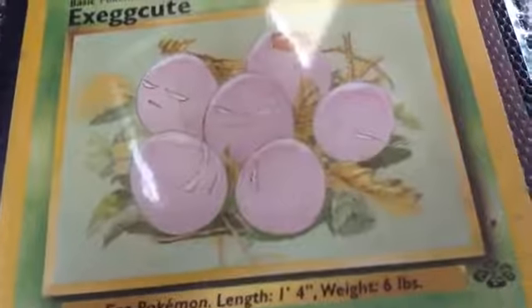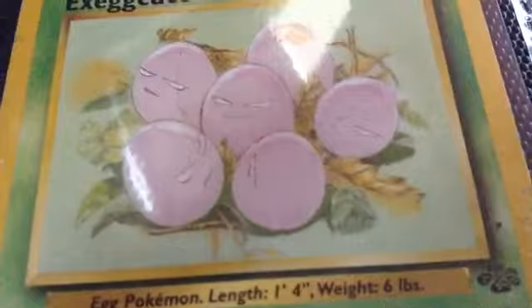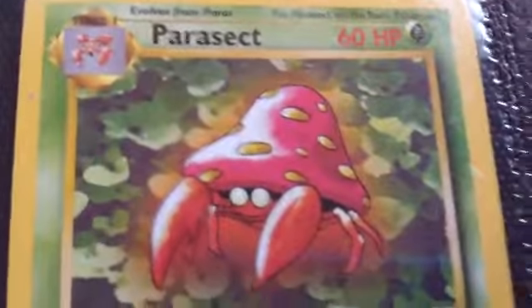And another one of my favorites is this Exeggcute right here. I think it's a very nice card. I think Exeggcute should be very, very appraised. I like him. And then Paras and Parasect. Parasect. Paras and Parasect have a special place in my heart, because Paras is like all weak and stuff, and then all of a sudden Parasect is like big and gnarly. So you scratch, and then slash.